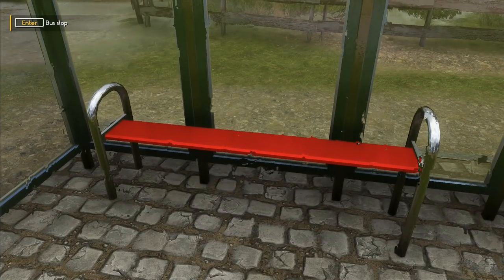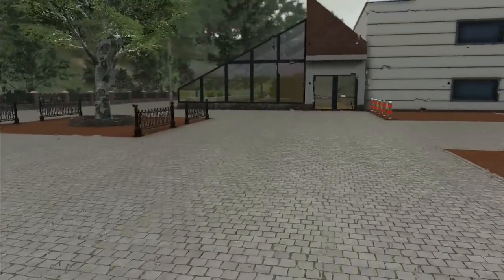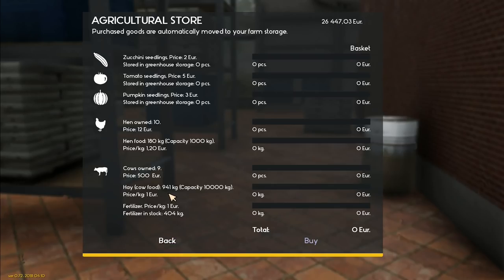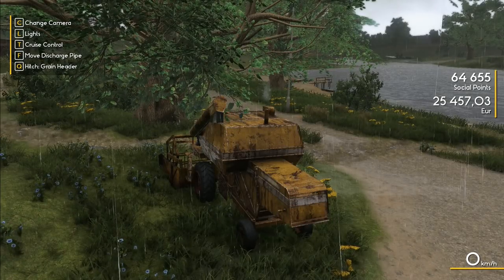I want to go to the agricultural store — I think it's that one over there. We're going to buy some seedlings to put into the greenhouse. I was told that we skipped winter, so we'll find out about the whole winter situation. At the store: we've got zucchini, tomato, and pumpkin seedlings — three euros, five euros for tomato, two euros for zucchini. Let's try buying around 99 pieces each — that's going to be about a thousand euros. We'll buy those and head back home to plant them all in the greenhouse.